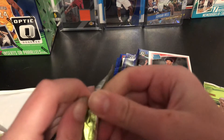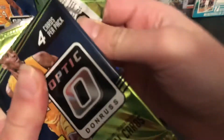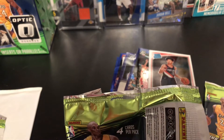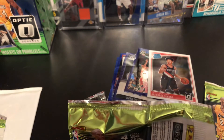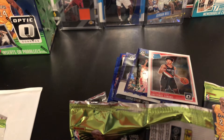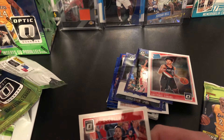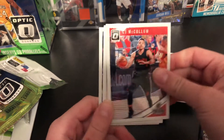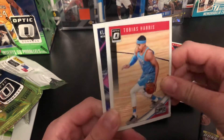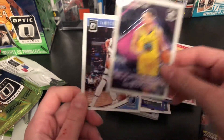I usually don't get an auto from a product that doesn't guarantee one. I mean, I got one from a Donruss box — a 50-card hanger box — once, and one from a 16-17 Donruss hanger pack. That's pretty much it for non-guaranteed hits. CJ McCollum — that's a pretty cool card. Tobias Harris on the Philadelphia 76ers now. And nice — Express Lane of Klay Thompson. Pretty sweet, I like that one. And Jamichael Green — I believe he's on the Clippers now.